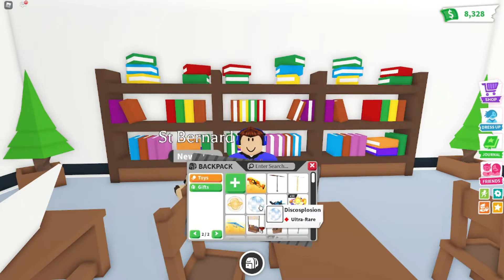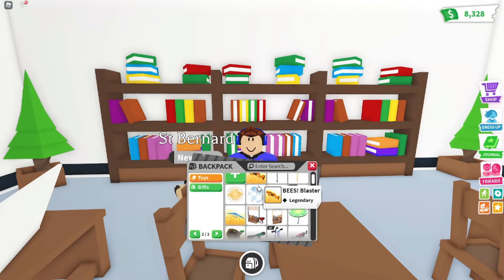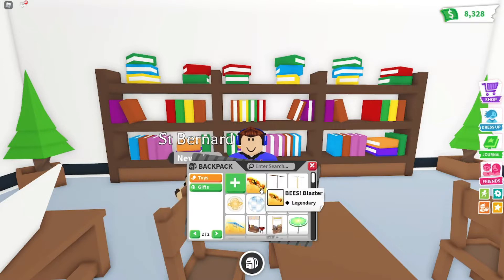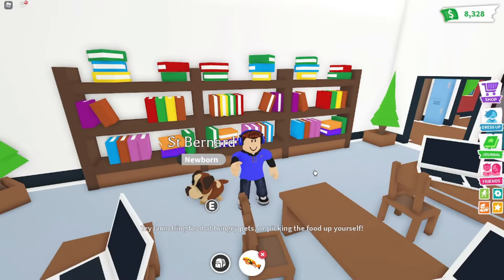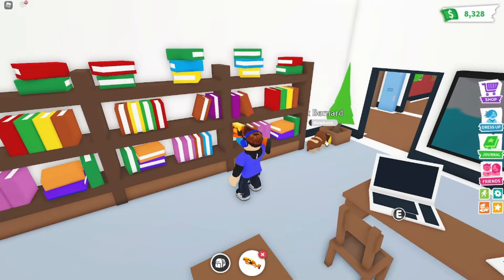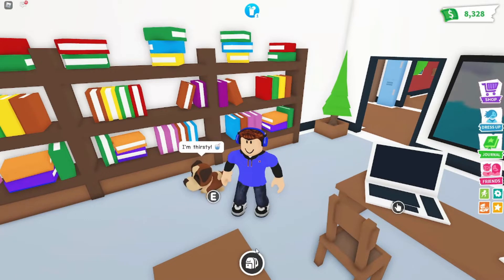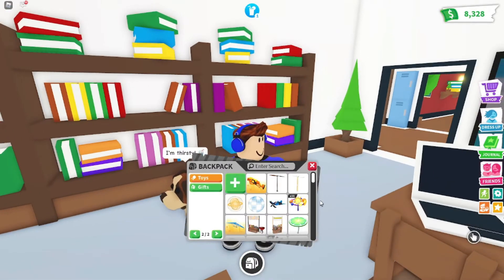Now we're going to move on to the toys. I collect toys, though I don't really use them that much. I do have the legendary beast blaster, which you can buy in real life — it comes with a code you can redeem and you get the gun in game. It actually shoots honey candy, and your pet will go and get it. You can see my St. Bernard went ahead and eaten it. Fun fact: if you eat it yourself, it will actually make you faster — it's pretty much a free speed potion.